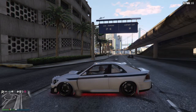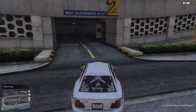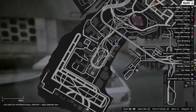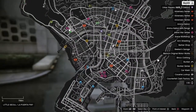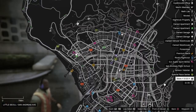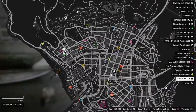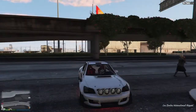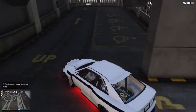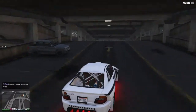Coming in at number four on the list, we have car parks. This can be any car park — it can be the ones at the airports here, or the ones like over here. These top-deck, four-level car parks are great for drifting, and also great for losing cops as well.